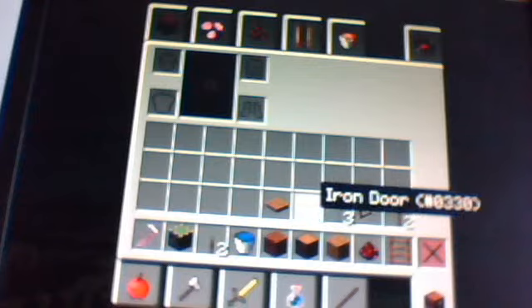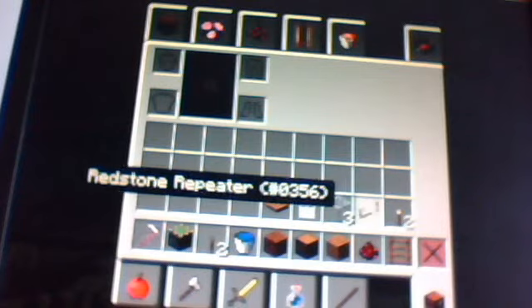What you'll need is an iron hoe, sticky piston, lever, water bucket, dirt, oak wood, oak wood planks — well actually any two blocks — redstone, ladders if you want to do it my way, pressure plate, iron door, glass, redstone repeater, and torches. Actually you don't need torches. Actually you do. So torches, yeah.